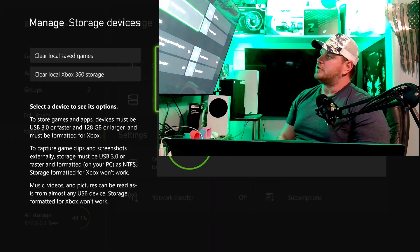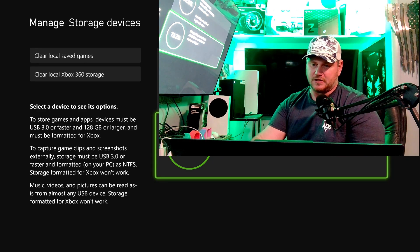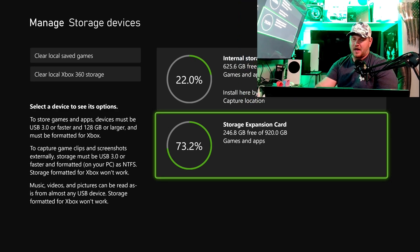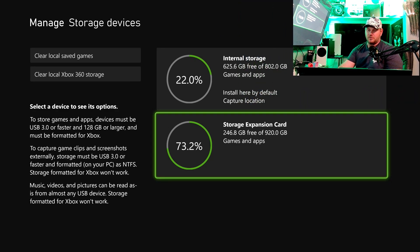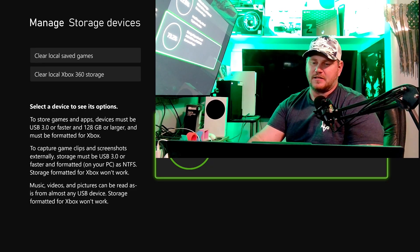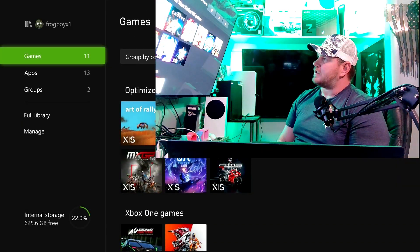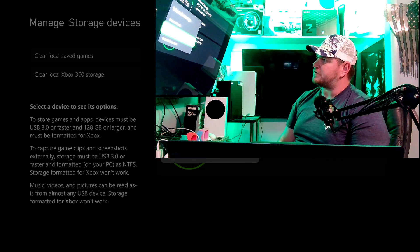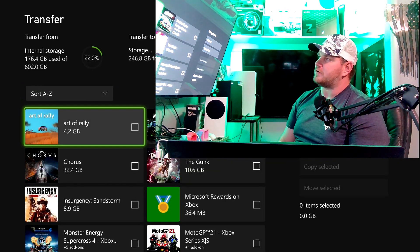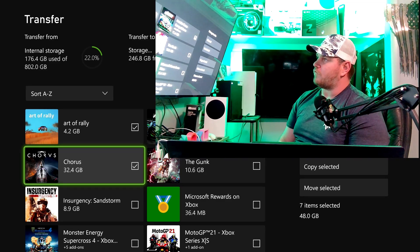I'm going down here to Manage Games and Storage Devices. As you can see, the storage expansion card — let me minimize this — I am going from the internal storage to the storage expansion card, this is the one terabyte card. I'm going to go to internal storage and move and copy. I'm going to copy all of the games that I want to move over.